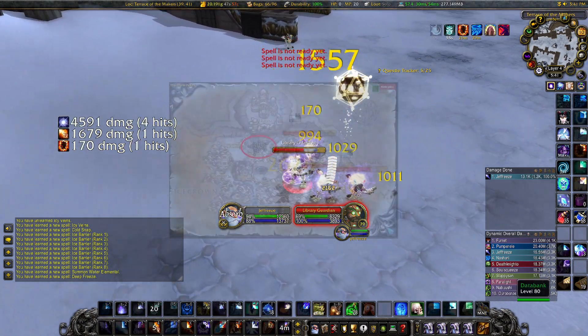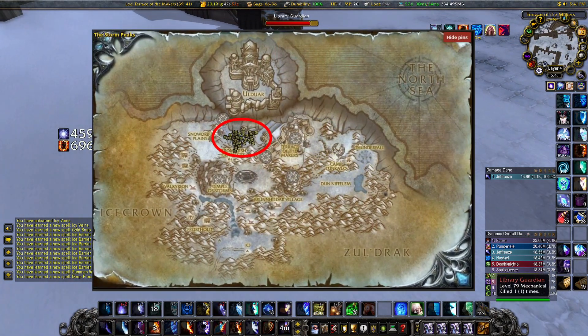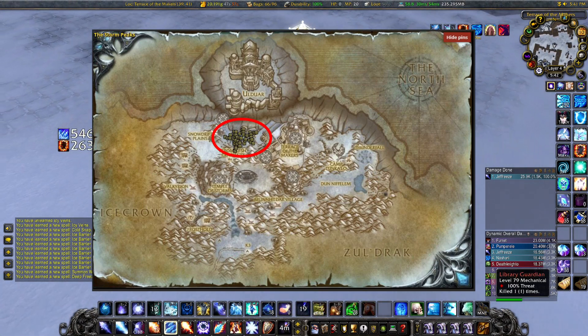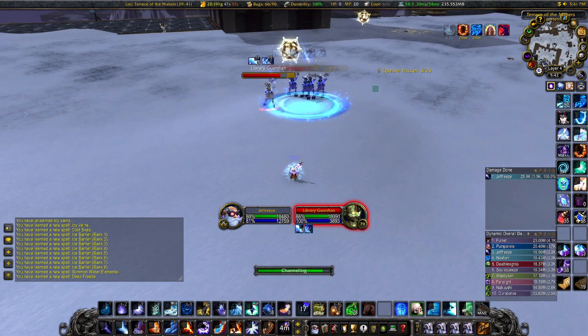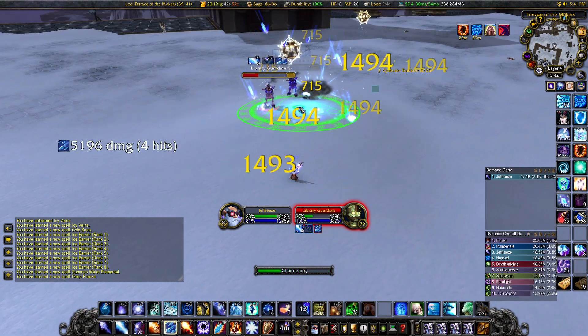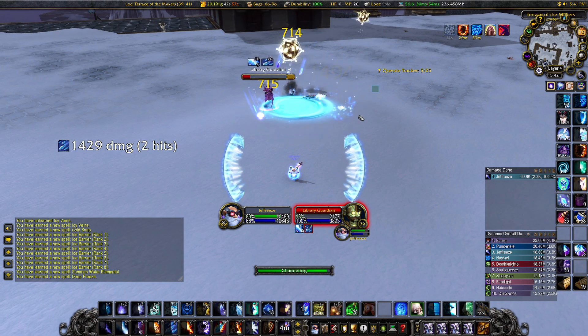The spot is right here up in north-central Storm Peaks. You round up these little mobs called Library Guardians — they're pretty dense in a few spots, so you can find four or five or more. Group them up; they have no ranged attacks so they round up really nicely for AoE.